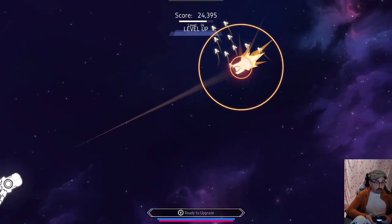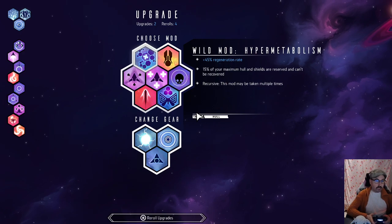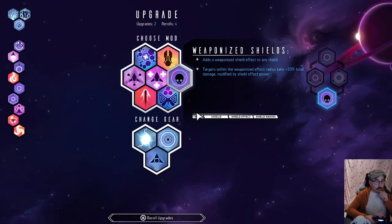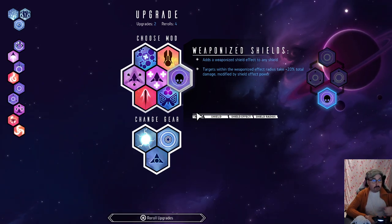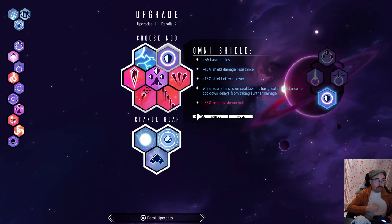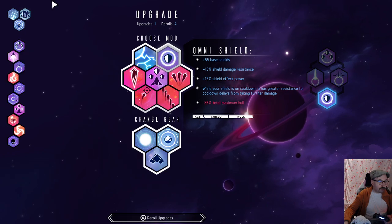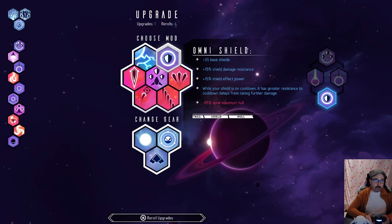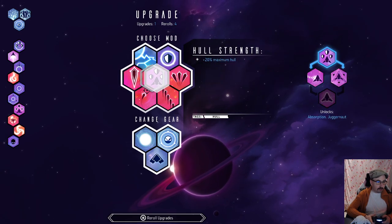The damage seems pretty solid. Weaponized shields: targets within the weaponized shield effect radius take 20% total damage modified by shield effect power — that's very good for us since we want targets in the shield radius. Omni shield gives plus 55 base shields on top of our base of 100, which is quite a lot. Shield effect power while the shield is on cooldown gives greater resistance to cooldown delays but minus 85% total maximum hull. Let's go all-in with these shields.